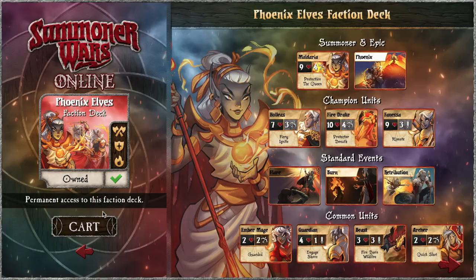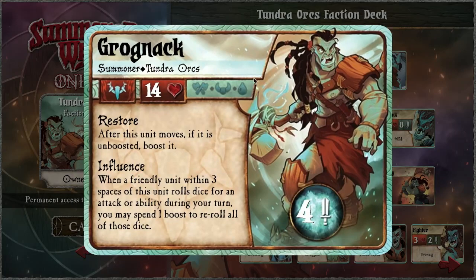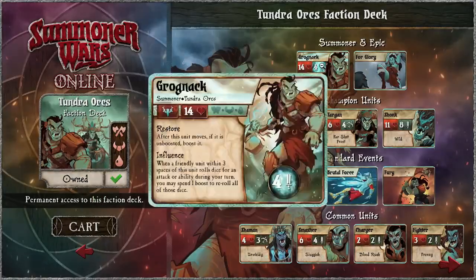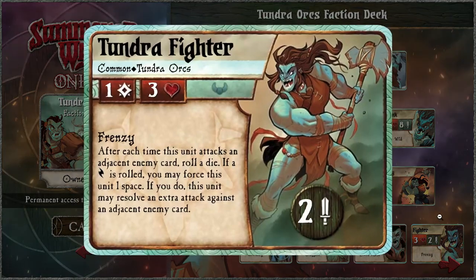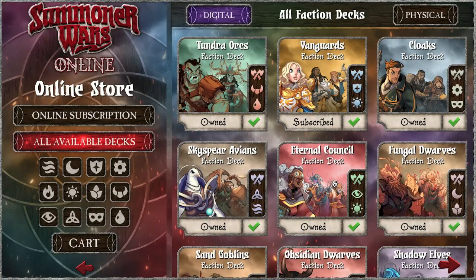Maldaria is about protection — protecting herself — and then doing a bunch of direct damage with fire, which makes sense. Tundra Orcs is about water/might — strong big units, obviously like Smashers with big health — and also primal, being aggressive, getting in there, taking risks. 'For Glory' is a super primal event — fighters doing stuff when you roll specials.